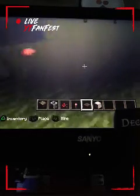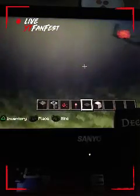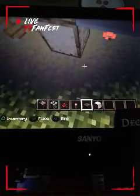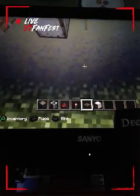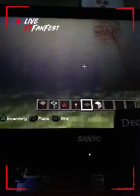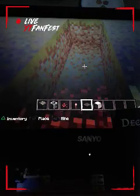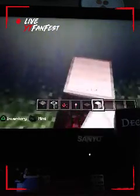Put the pressure plates in front of the glass on both sides. Pretty much everything in this tutorial is going to be symmetrical. Next you're going to dig three blocks.